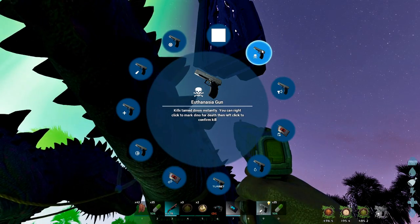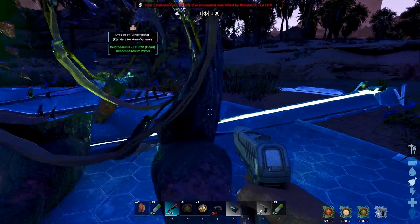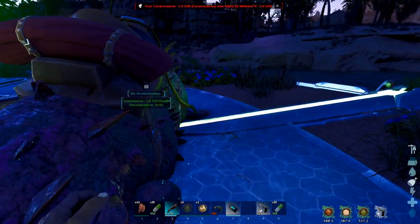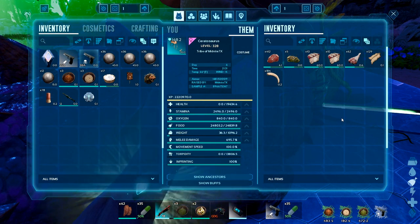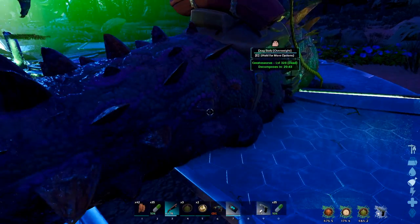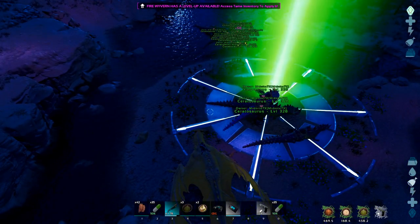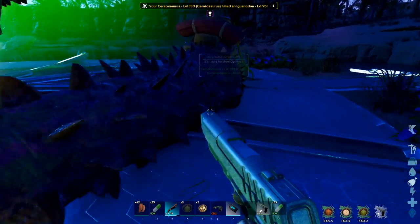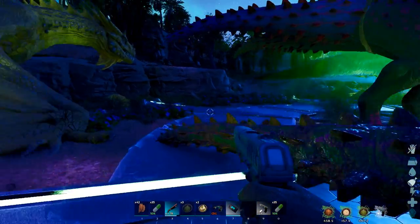I picked the devil gun by mistake. I need the euthanasia gun. Wait, what? Where's your soul? I am very confused. Why can't I get its soul? Should be right here. I've done it before.